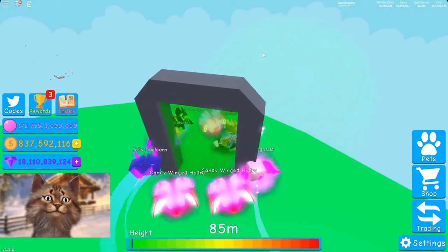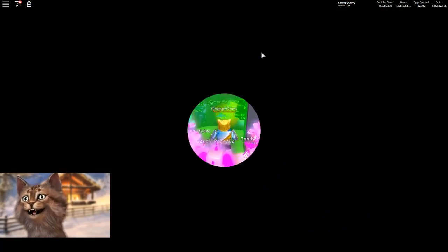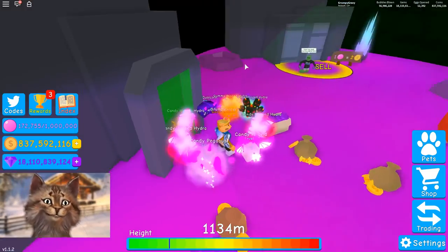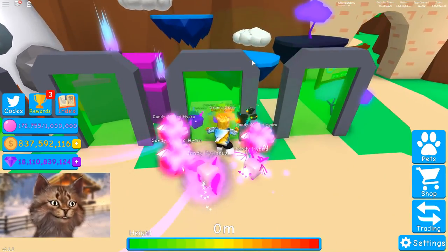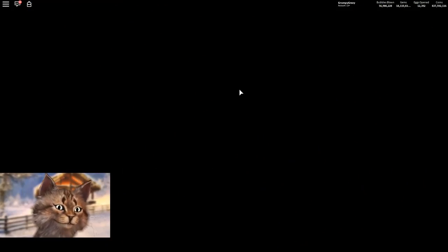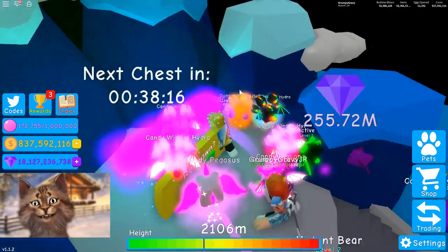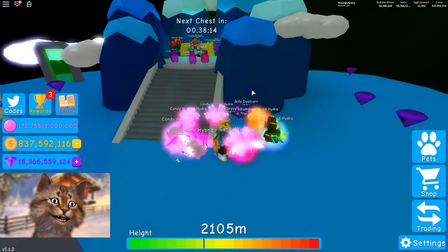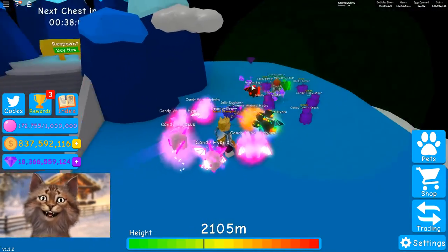How much did you get from that one? I don't remember. You don't check? Come here — this time look. Oh, it's the blue one, the blue portal. I think there's the blue stuff behind it. This time check, okay? For me I got 250 million. I couldn't see because my backpack was full. Alright, Koala, let's head into the Candy Land.